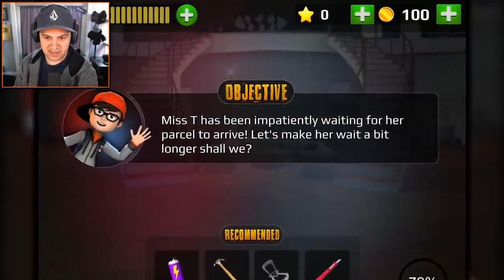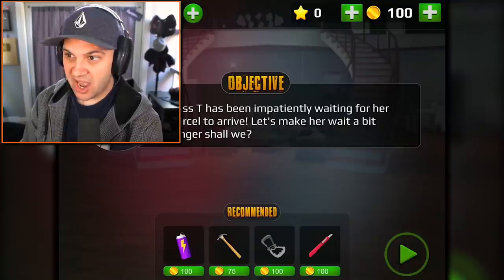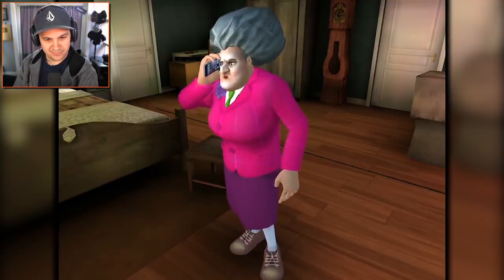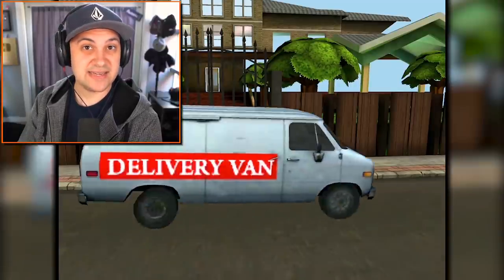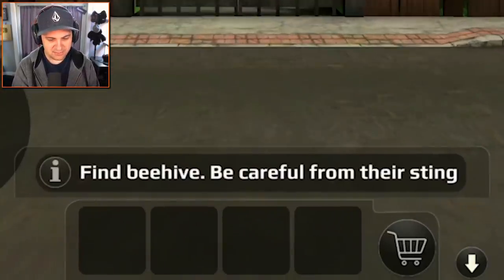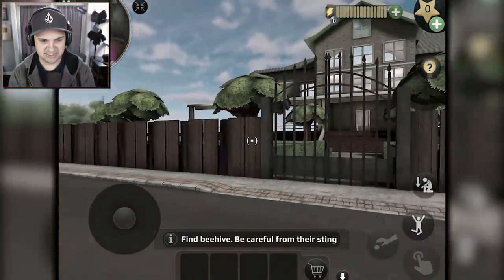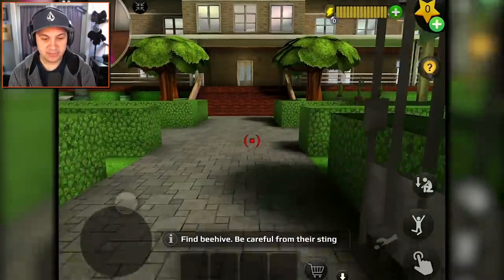Miss T has been impatiently waiting for her parcel to arrive - let's make her wait a bit longer. She's asking where her Halloween dress is and is angry it'll take two days because she needs it now. The delivery just showed up. The objective says to find a beehive and be careful of their sting. Wait - her dress arrived but it's not out front. I'm not going to worry too much about it - let's just do what it says.